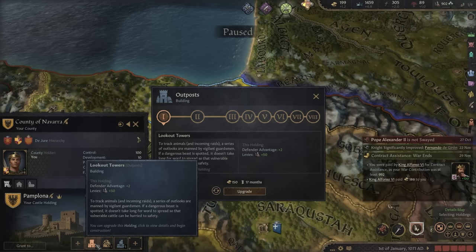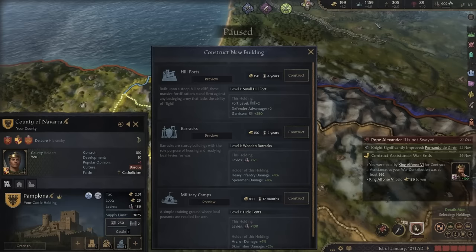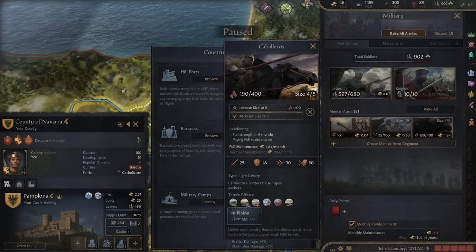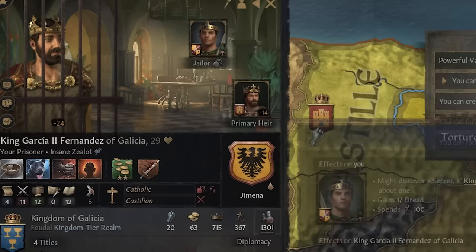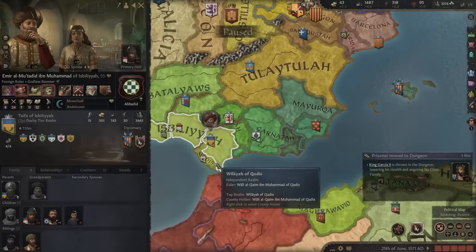Now let's spend it wisely. We built cool lookout towers which give us defender advantage, and we're building up our home base to be properly defended — hillforts. But we could also increase our fighting capabilities with another caballero, which is exactly what we'll do. Caballeros are absolutely goated for fighting in Iberia: hills, plains, and drylands, with a way reduced penalty for mountains compared to other cavalry. Tell you what, King Garcia — how about you pay me a ransom? A big one. Let's start collecting these kings like Pokémon.